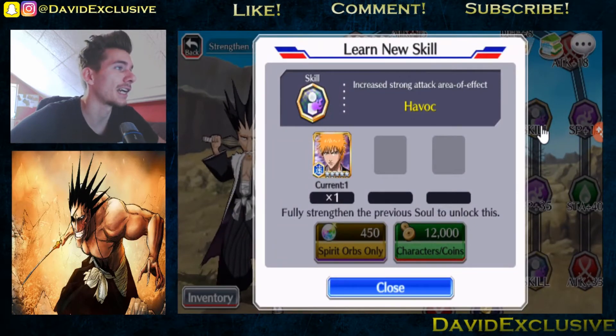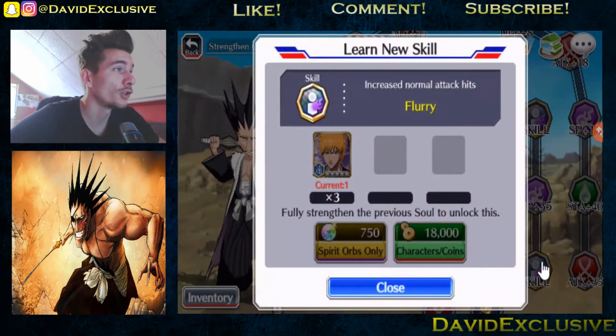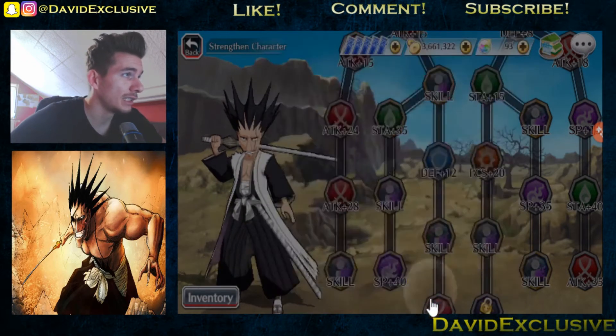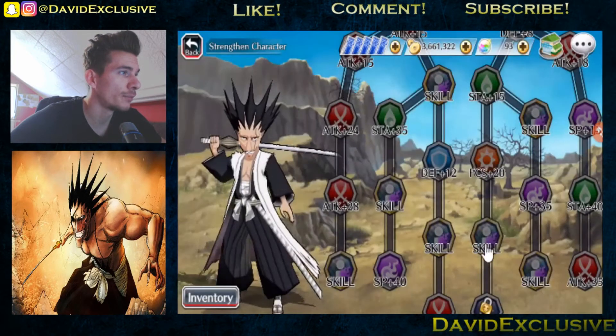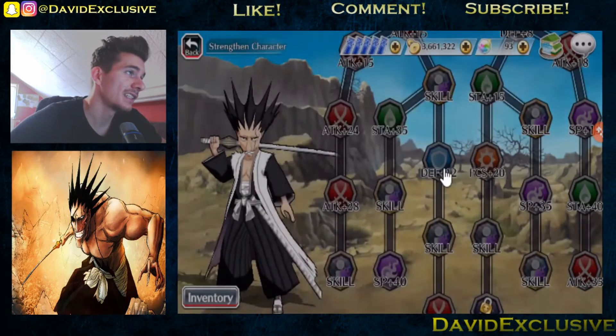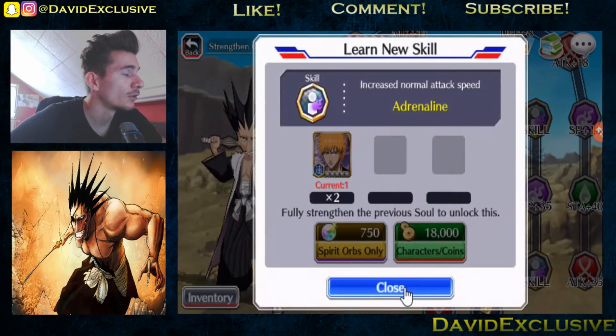Onto the next skill — we got Havok, increase strong attack area of effect, one Ichigo as well. Last but not least we got Flurry — increase normal attack hits — three Ichigos. And I guess this is one of the best skills a character can have, Flurry. We will be needing the five-star Ichigo weight characters: three plus one is four, plus two is six, plus two — once again it's eight, plus one is nine, plus one is ten, and plus two.